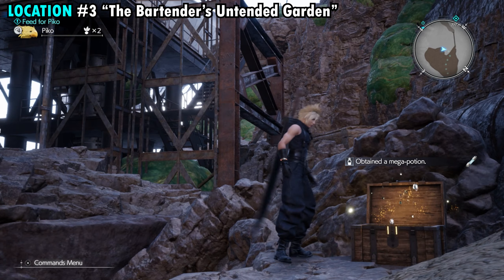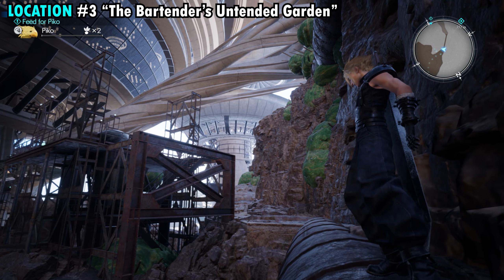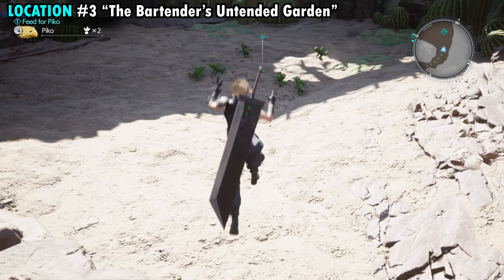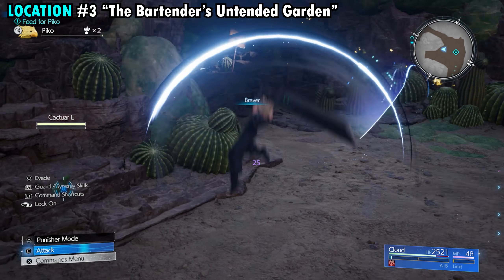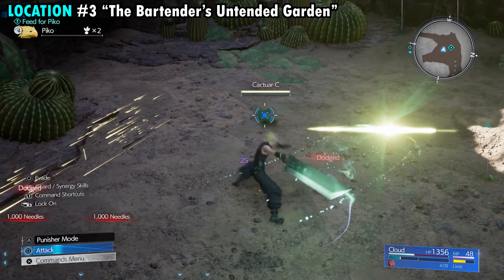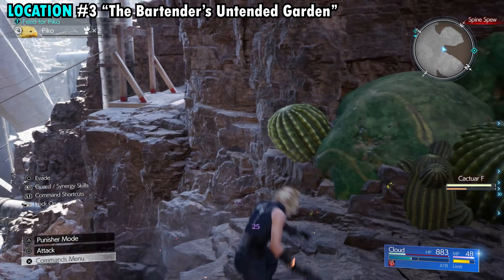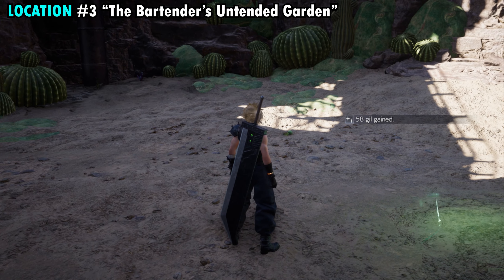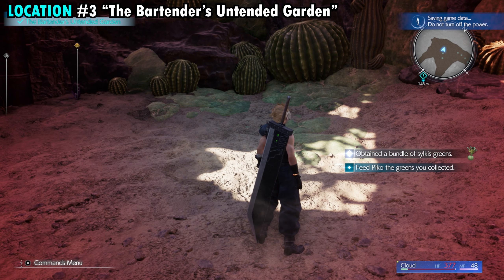Also keep an eye out for chests along the route if you want to collect everything. Eventually you'll reach the end where you'll encounter six or seven mini cactuars. Don't be fooled — these guys are really dangerous and can take you out extremely fast. Be very careful fighting them so you don't get wiped out right at the finish. Once you successfully defeat all the mini cactuars, you'll be able to pick up the third set of greens.